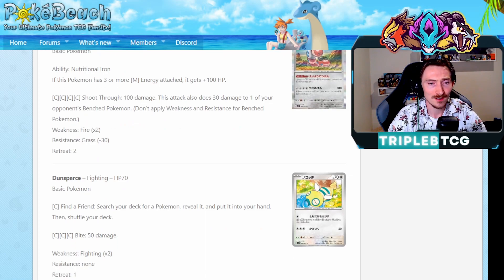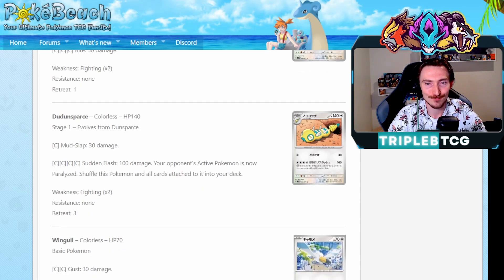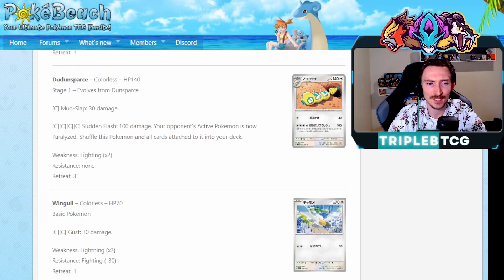Getting a Dunsparce with Find a Friend - search your deck for a Pokemon, put it in your hand. And it does have an evolution now to Dudunsparce - it's slightly longer Dunsparce. Sudden Flash: 100 damage, your opponent's active Pokemon is now paralyzed, shuffle this and all cards attached to it into your deck. It's cool that it's colorless, so you can be charging it up with Cherrim and just be paralysis-locking your opponents. It's a little concerning that that's like a legit deck. We do get a new energy though - Therapy Energy - that's going to prevent that from happening, and if the Dudunsparce starts seeing play, I could definitely see Therapy Energy becoming a staple in decks moving forward.